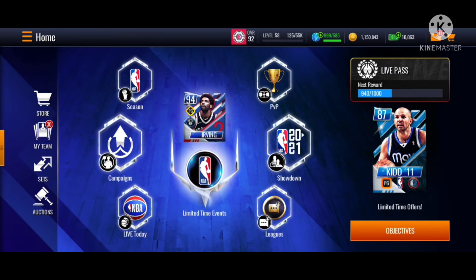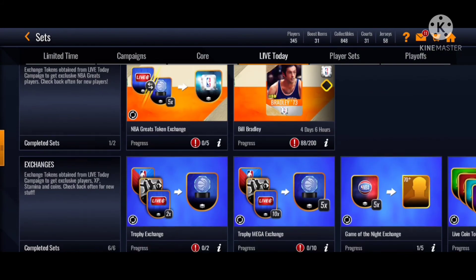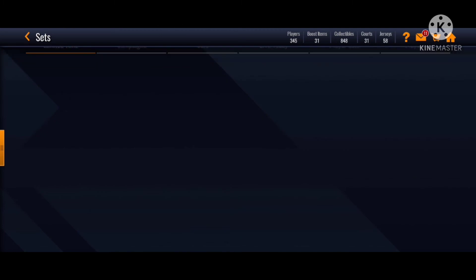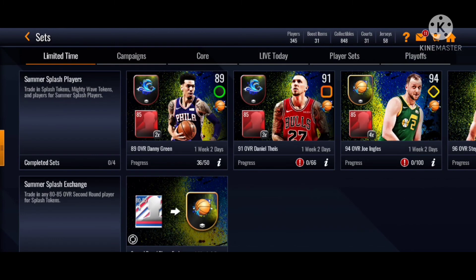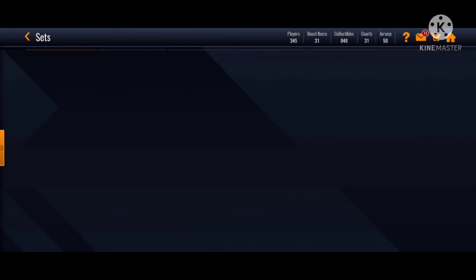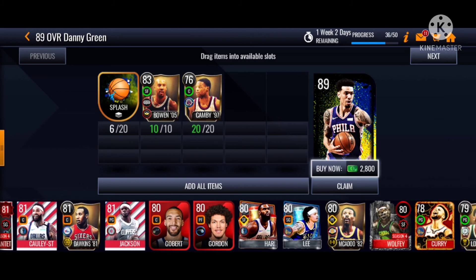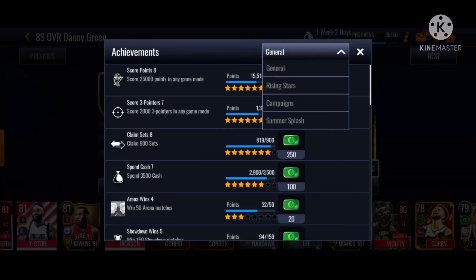If you don't know where to go, just go to the store, claim your free token, then go to your live today and complete the 5 events. It's definitely doable. I recommend you guys to straight away put it in - don't wait, because I accidentally made a mistake where I capped the players too long and then I didn't get the jersey. So just put it in as fast as possible before the reward goes away for this Summer Splash.